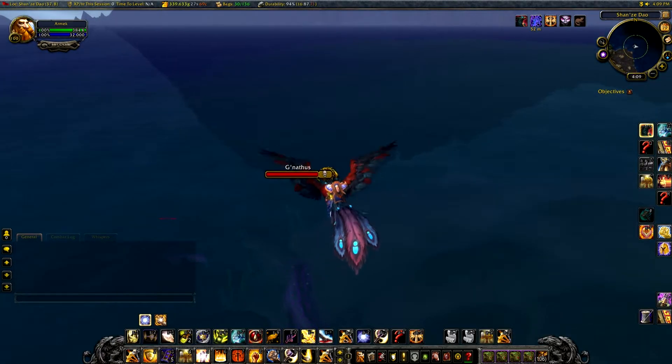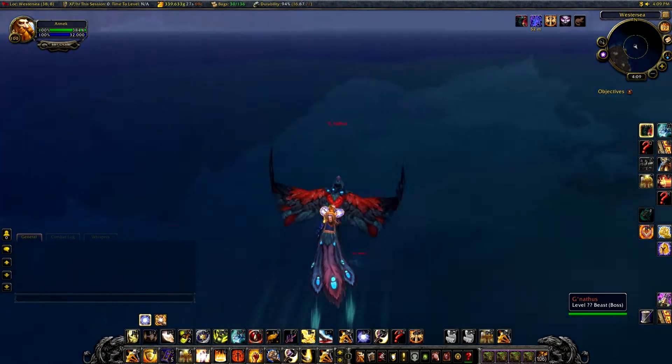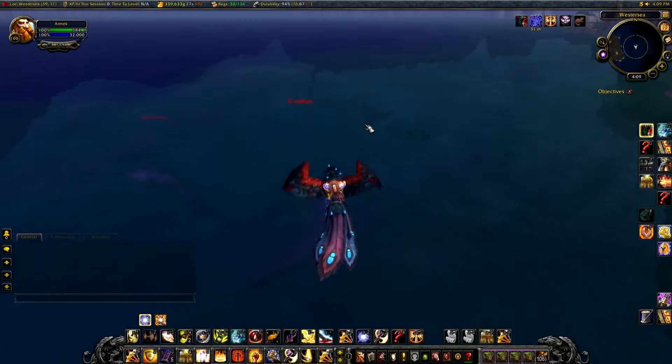This pet sells for approximately 1000 gold on most servers. However on high population servers they will sell for a bit less, but you will have an easier time selling it. On lower population servers it's the opposite. Before you do anything, I recommend checking your auction house prices to see if it's worth doing for you. You can type in Spawn of Gnathus in the auction house or use the Undermine Journal website, or you can get the add-on, which I do recommend.